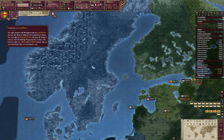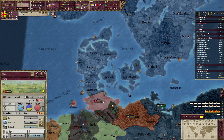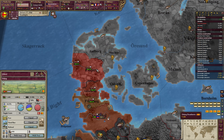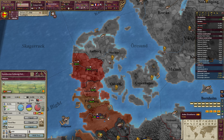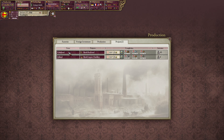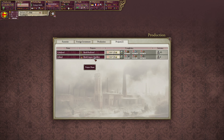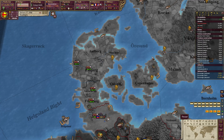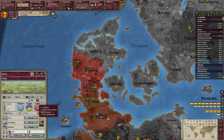We are fifth in the world. They want to build a liquor distillery in Julland — Julland is over here. What do we have for RGOs? Grain and fish. I prefer we build something else here — I think we are going to build a canned food factory, because fish, grain, and cattle are all used for it.